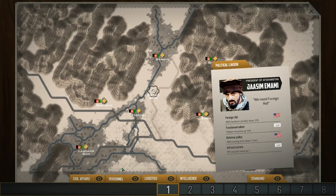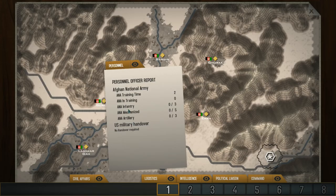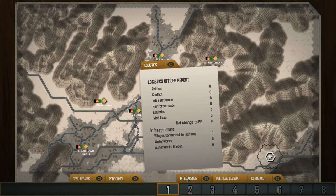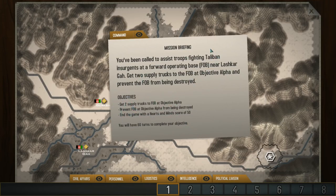This is kind of the strategic command screen. You'll see this pretty much at the start of every turn. It gives you various information — civil affairs report, hearts and minds effect, personnel report with the Afghan National Army, and the eventual handover in later missions, logistics, intelligence, and the political liaison — essentially who was in control of Afghanistan. Various passive bonuses affect either the Taliban forces, your forces, or the Afghan National Army forces.